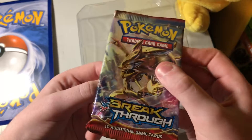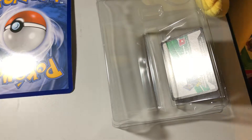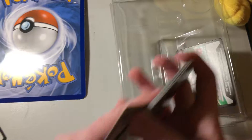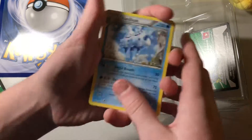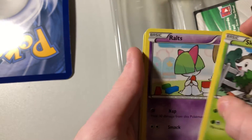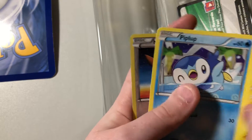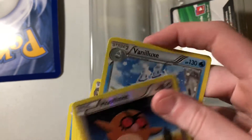Now next we have a Breakpoint pack. Here we go. I think with these ten-card packs you have to do four. Vanilluxe, Vanillish, full art, Assault Vest, Piloswine, Skiddo, Noibat, Magnemite, Piplup, Hoot Hoot. Guess I did it wrong — Vanilluxe is actually our best card here. That's pretty good.